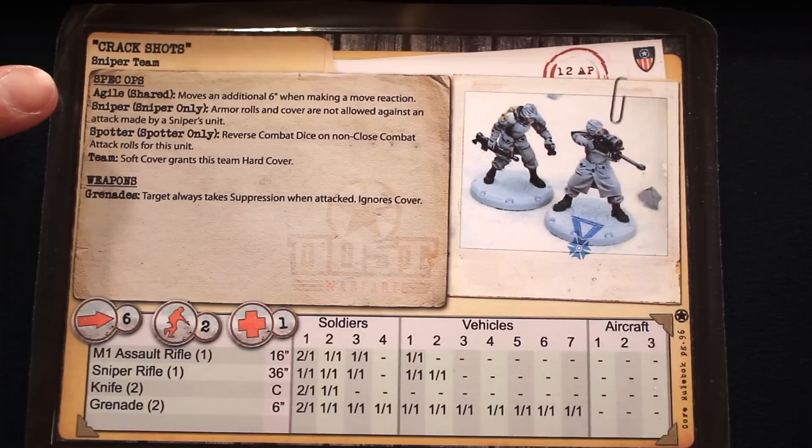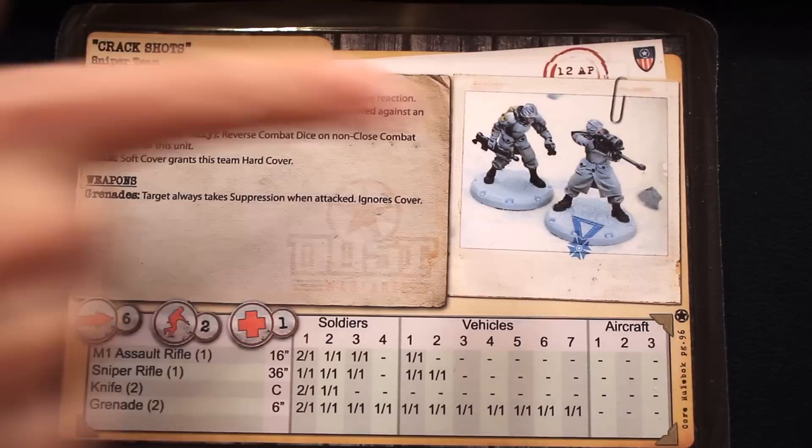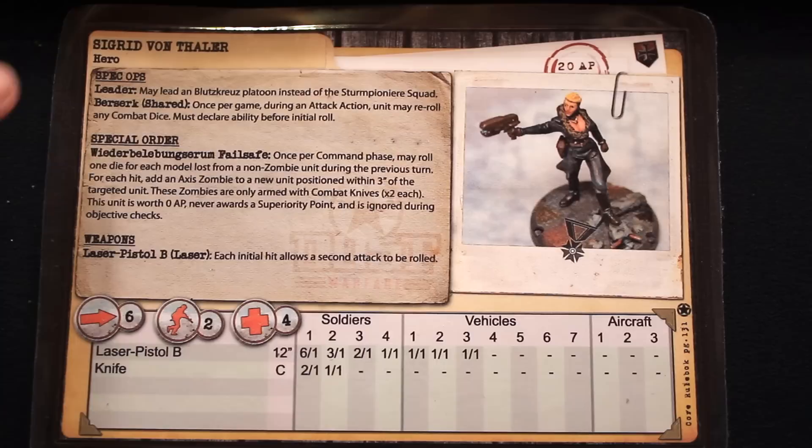Next up, the Crack Shots sniper team. They have the Agile special ability, which means when they make a move reaction, they can go an additional 6 inches. The model carrying the sniper weapon has the sniper special ability — when it targets a unit, that unit cannot do armor rolls or benefit from cover. Because there's a spotter in the unit, it gets to reverse combat dice on non-close-combat attacks, so blank sides count as hits. They also have the Team special ability and carry grenades — the target will always take suppression tokens and has to ignore cover, though the grenade range and power are shorter than Bazooka Joe's grenade launcher.